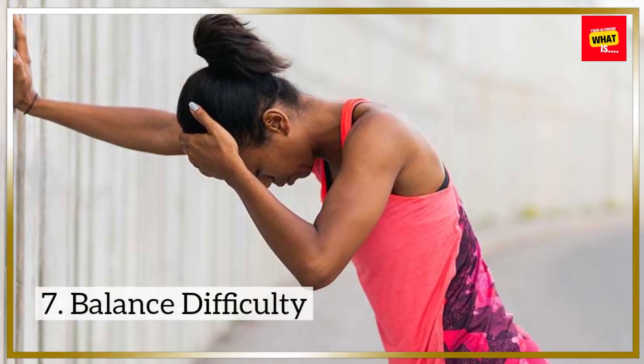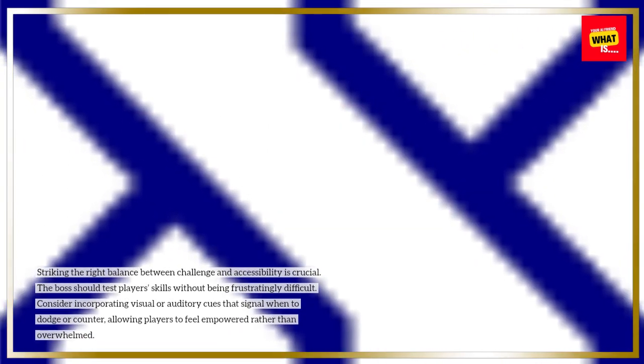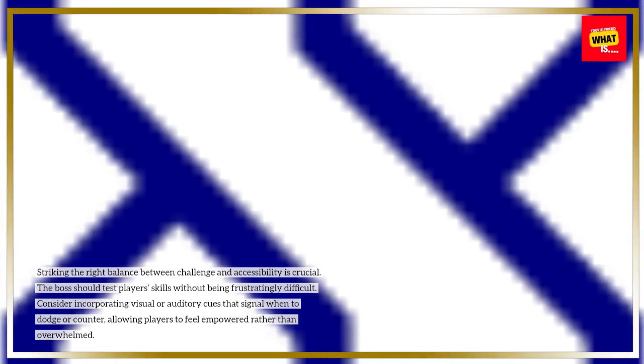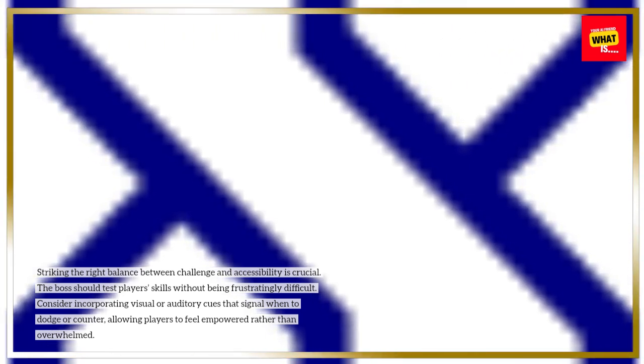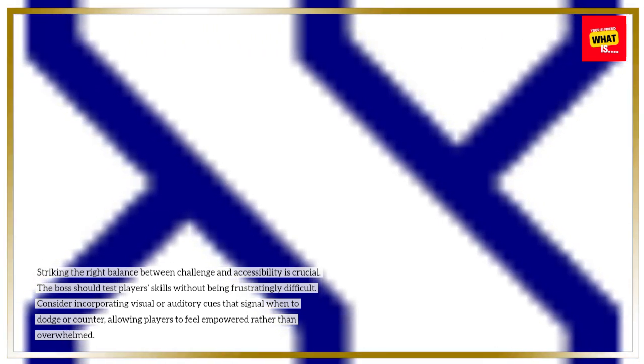7. Balance Difficulty. Striking the right balance between challenge and accessibility is crucial. The boss should test players' skills without being frustratingly difficult. Consider incorporating visual or auditory cues that signal when to dodge or counter, allowing players to feel empowered rather than overwhelmed.